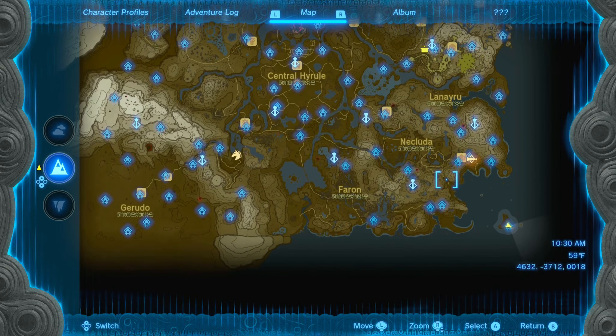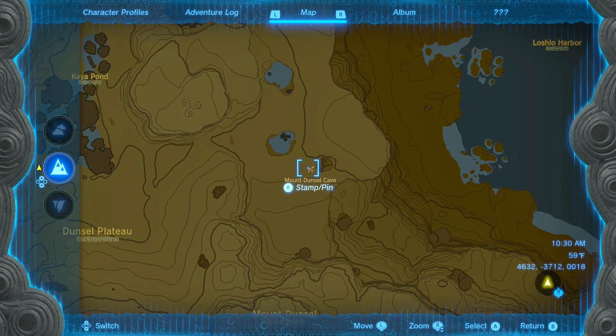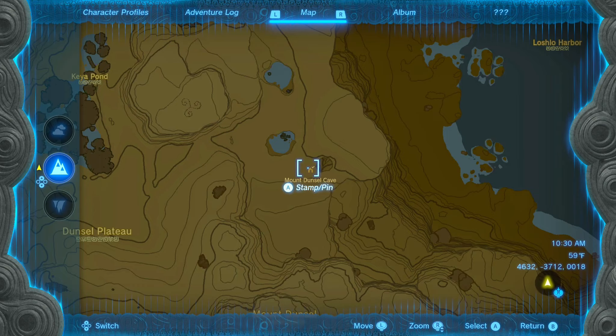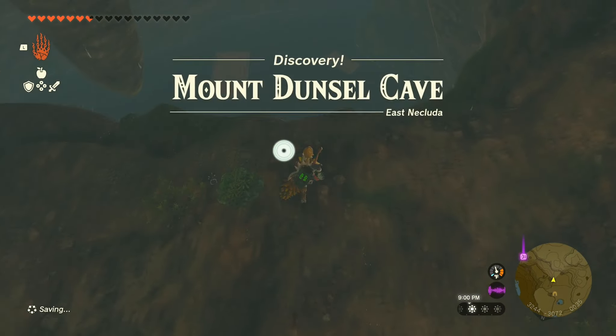The next shrine we're looking at is the Bamitok Shrine, which is going to be located at the bottom right of the map. In order to get to this shrine you need to mark this cave right here — if you mark right here you'll be able to find the cave super easily. You need to get to this cave in order to get to the shrine.